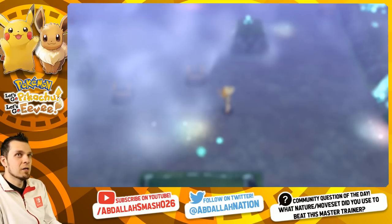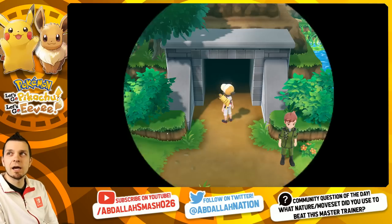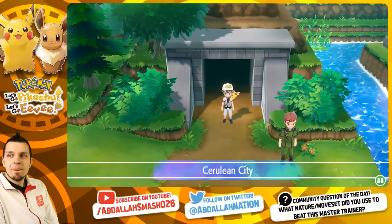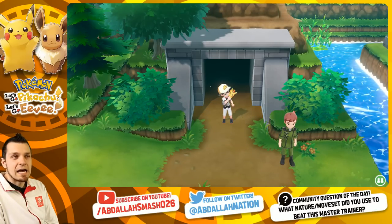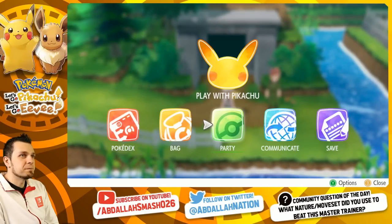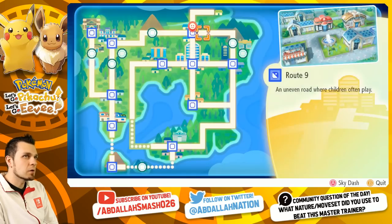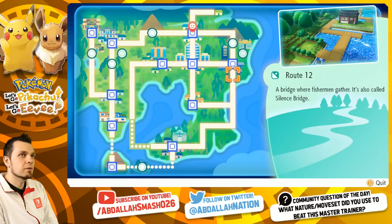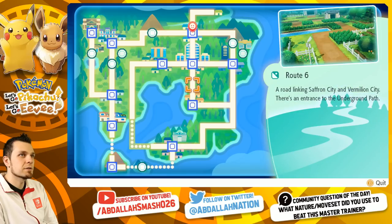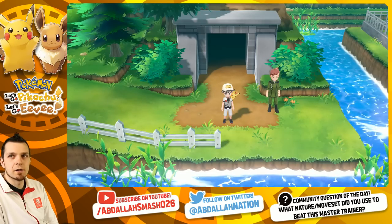Let's escape out of here. We're going to Route 11 — that's where we're going to find the Primeape Master Trainer. According to my notes, Route 11 is the one after Route 12, 8, and 6. We're going to fly from Vermilion City and then go through there.